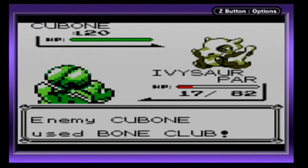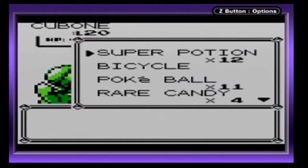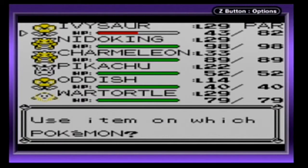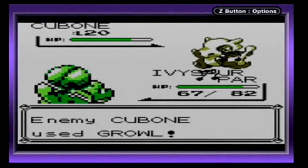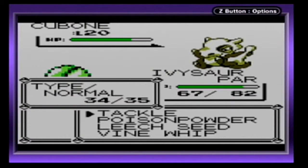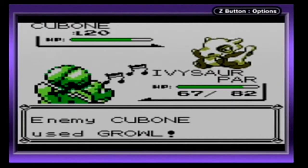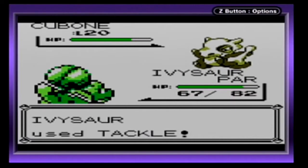Bone Club — that's going to take down my Ivysaur. Not quite, not quite. It's hanging in there. I'm actually going to use a Cubone for a very good trade later on in the game. Maybe after we get out of the Pokémon Tower we'll get on with it. This will actually make a pretty useful trade in this game.